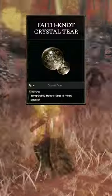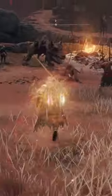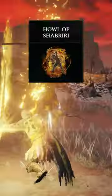For my Flask, I'm going to be using the Faithknot Crystal Tear — although this one can be swapped out for one of your preference — and the Holy Shrouding Crack Tear. For my buffs, I'm going to be using the Rallying Standard as well as Howl of Shariri.